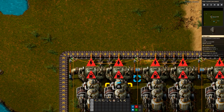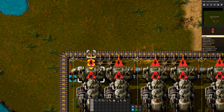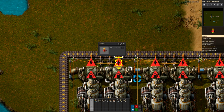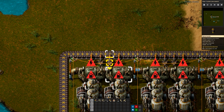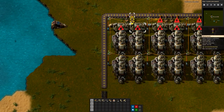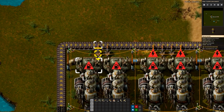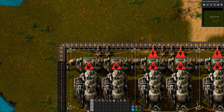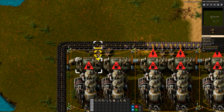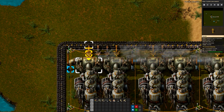I like to do a backup burner inserter just in case power goes out — these will continue to take coal. The nice thing about burner inserters is they feed themselves, so you don't have to worry about providing them coal because they'll pick it up and feed themselves first, then feed what you're trying to feed. I like to have these for backup while using regular inserters as the main.